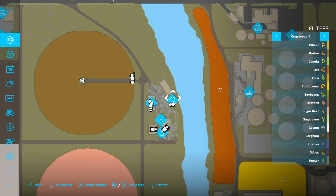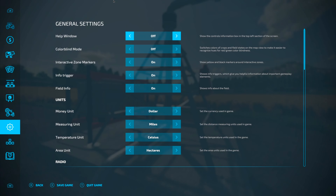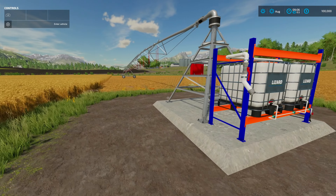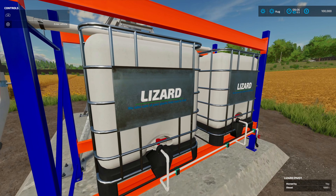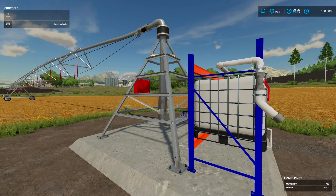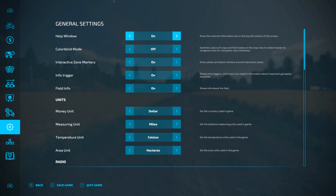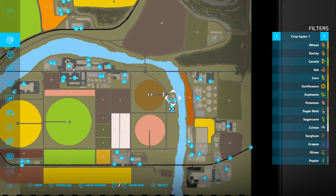Lizard pivot — owned by me, 1,000 liters. That's a working thing. It's an irrigation system — it just spins around and does your fertilizing for you. It's got like a... Have I got triggers on? Let me check. There's no trigger I can see, but it definitely shows 1,000 liters of diesel in there.